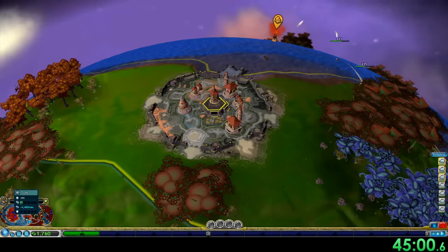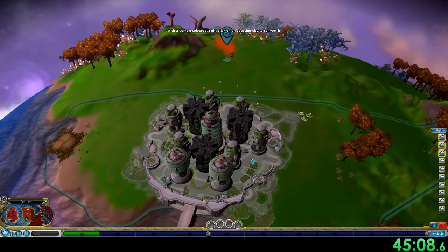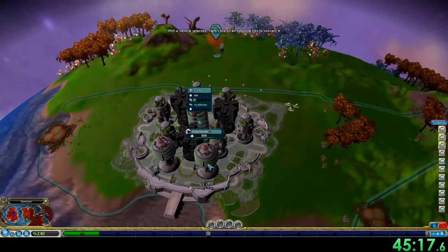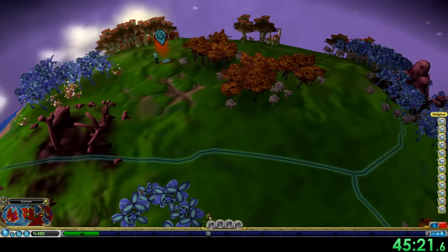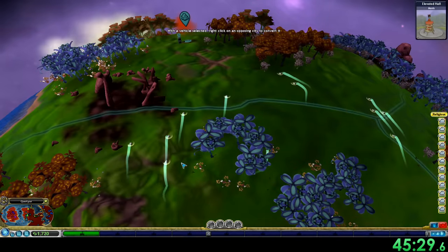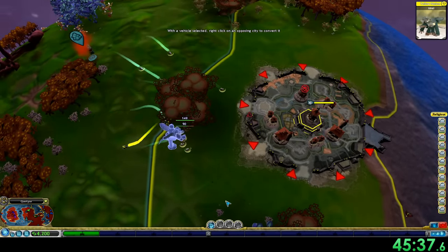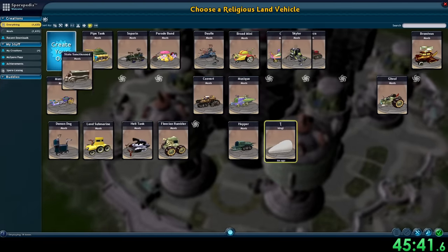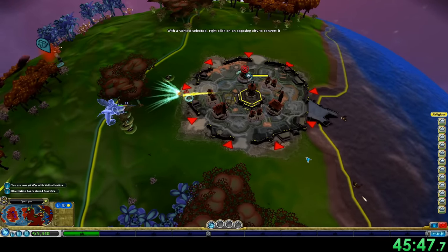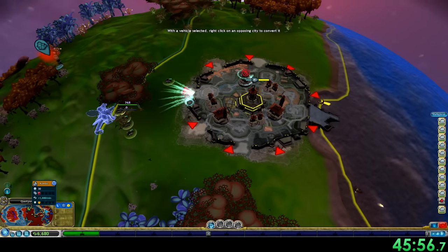An interesting point about this planet in particular: most home continents on other planets have two large cities and two small cities. That actually works on easy for this planet, but on hard there are actually three large cities on this continent and one small city. I'm not sure if any other planets do that, but for sure this one always does on hard. Which is actually good for us because we can capture two large cities really early and then they're not a big threat later. So we're going to switch our tanks from the fastest to the most powerful tank once we arrive so we can take over the city. Thankfully the AI does not do that — that's just a trick we can do as a player.